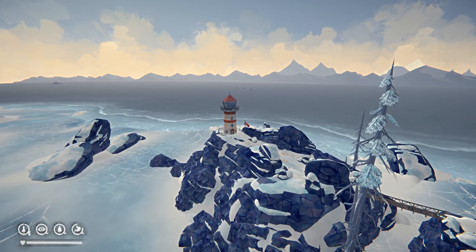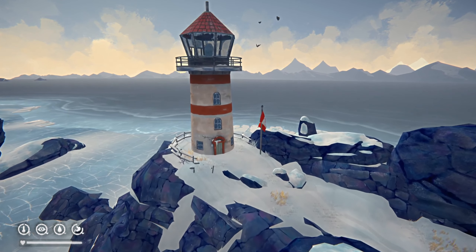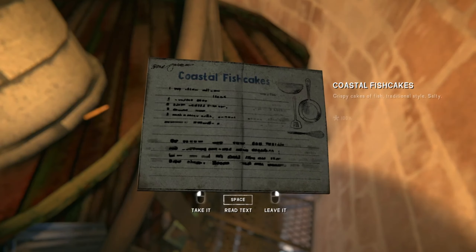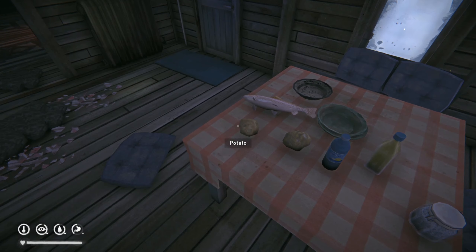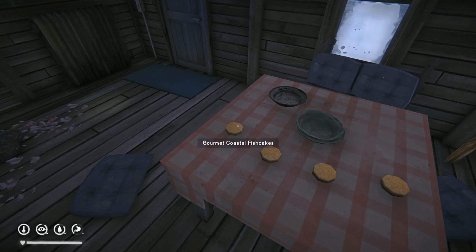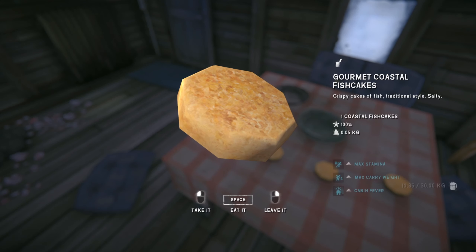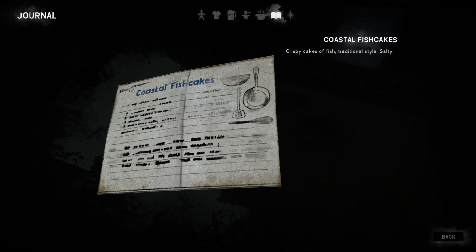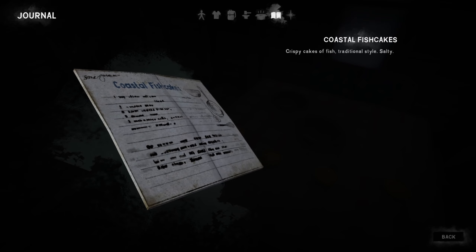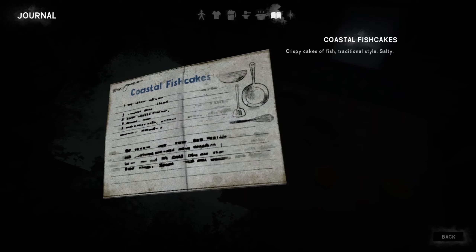And now for the two best recipes in the entire game. First there's the coastal fish cakes, which can only be found at the lonely lighthouse in Desolation Point. It requires half a kilo of rainbow trout and two potatoes, as well as some water, oil and salt. This gives you four 213-calorie portions, each of which gives you three hours of 15% more stamina and three kilos of more carry weight. Eaten separately, this one recipe can give you 12 hours of increased stamina and carry weight, making it one of the most powerful recipes in the game — and it gives no negative effects.